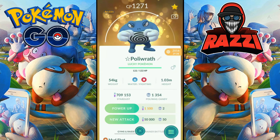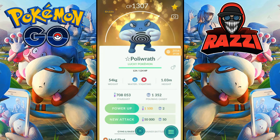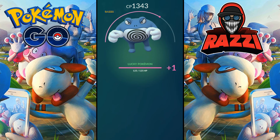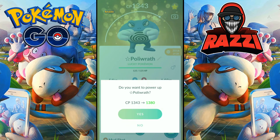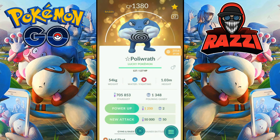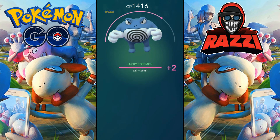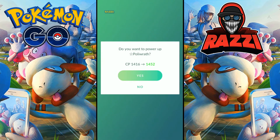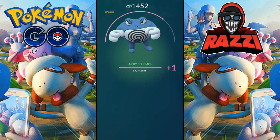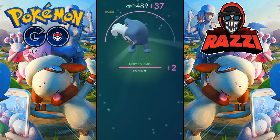If you're wondering what legacy moves are, they are similar to Community Day exclusive moves in that they were only obtainable during a certain period of time. On February 21st 2017, 110 moves across 70 Pokemon became legacy with the release of Gen 2, and Polywrath's moveset was one of those that were altered. This meant that Polywrath lost its fast move Mudshot and charge move Submission, and gained fast move Rock Smash and charge move Dynamic Punch.